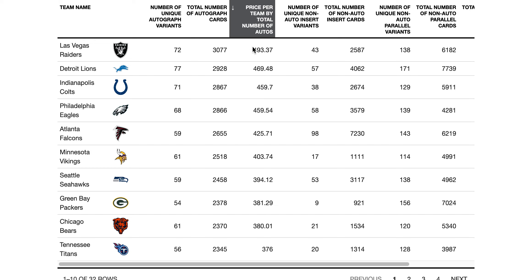This equates to you paying for the probability of getting a hit. If we focus on just the autographs, we want to look at the price per team by the total number of autos. We're distributing the cost of the case — that $10,000 — across every autograph in this set equally. That should tell you the probability that you're going to walk away with the most cards. The Raiders are the top team; they have the most autographs — 3,077 total. If you want to pay for the highest probability of hitting an autograph, pay for the Raiders and you'd pay just under $500.